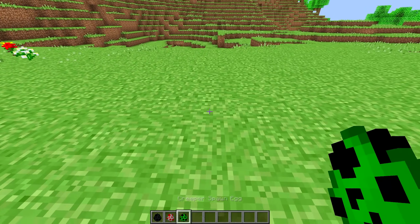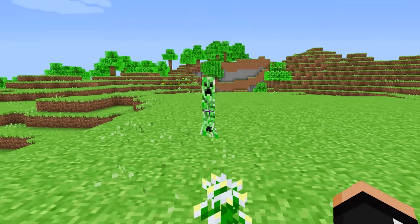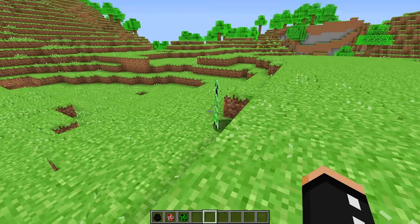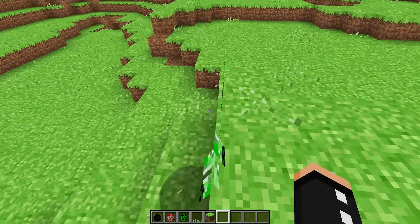Now let's see our 2D creeper. What the heck is that? Nah this actually looks scary. Look at the way he's moving his feet. Oh my gosh he literally looks like a stick man. He really looks like a walking piece of paper.